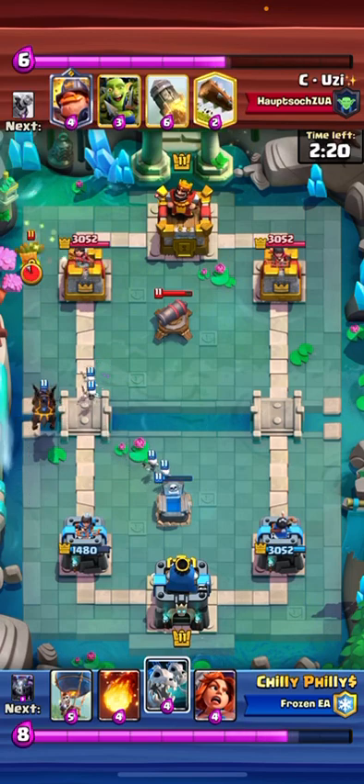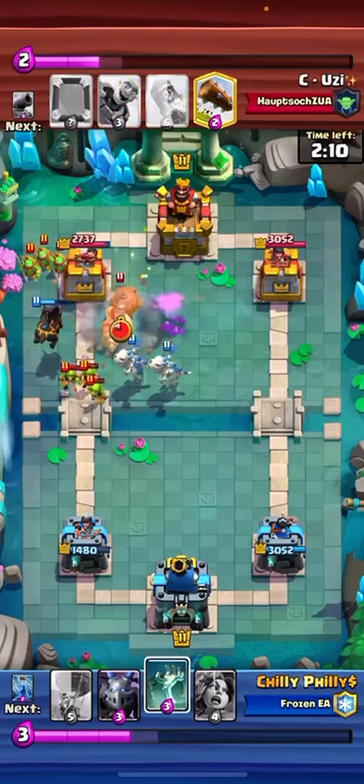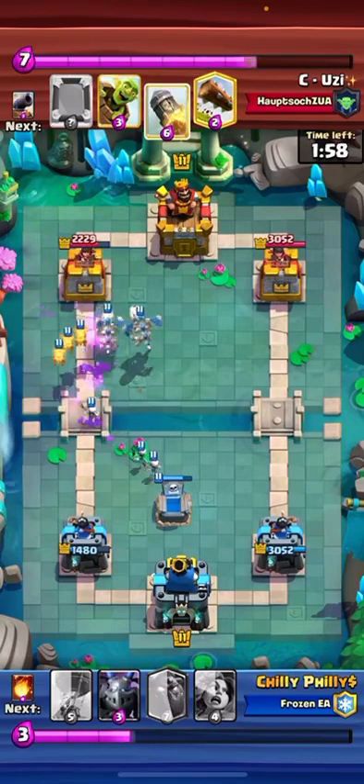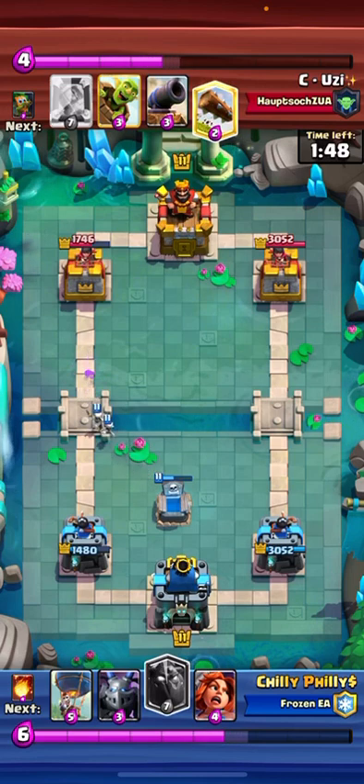I have to try to capitalize on this push. I'll Fireball his Dark Goblin, take out that Cannon, and that Tombstone so I can cycle to the Zap. And he Rockets there — I was really surprised about that, but I guess he had to.